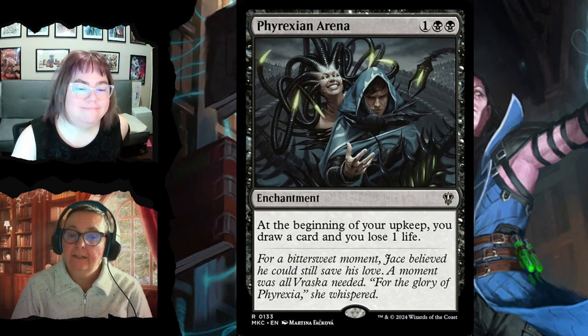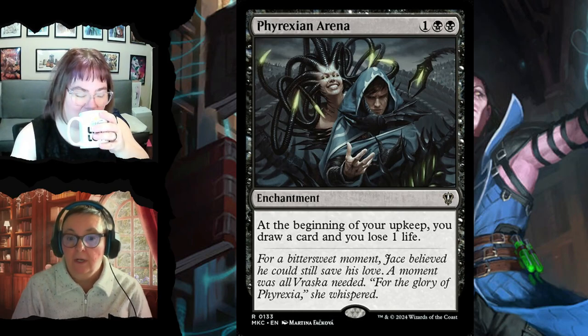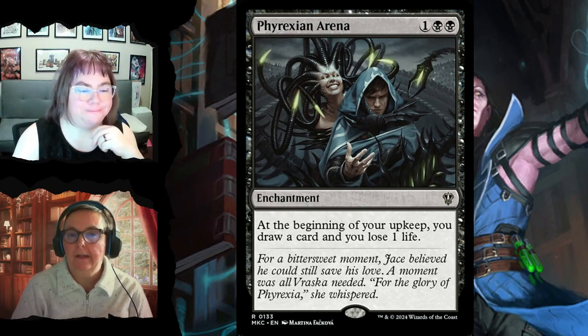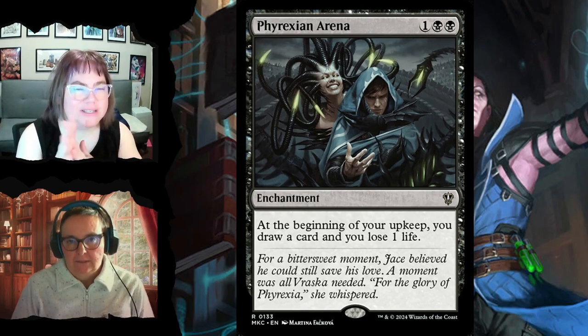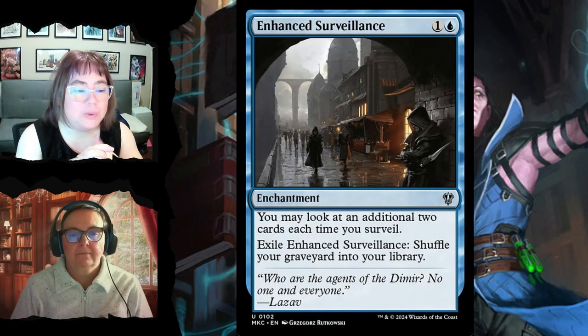Phyrexian Arena is a great enchantment for black decks — for one and two black, at the beginning of every upkeep you draw a card and lose a life. Effectively you're getting two cards every turn. You often already know what the card is because you've surveilled, and it does encourage aggressive play since there's no life gain in this deck.